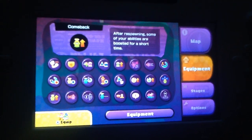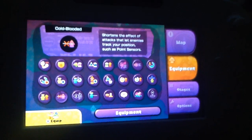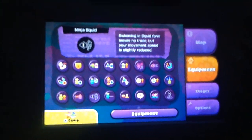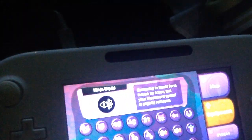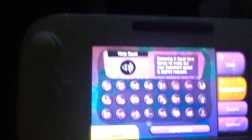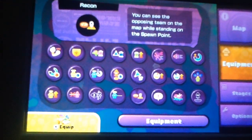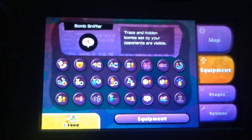Tenacity - your Special Gauge refills automatically if your team has fewer active players than the enemy. Comeback - after respawning, some of your abilities are boosted for a short time. Cold Blooded shortens the effect of attacks that let enemies track your position, such as Point Sensors, which haven't been introduced yet. Ninja Squid allows you to swim in your ink really fast without leaving splashes that let enemies see exactly where you're moving. And Recon lets you see the opposing team on the map while standing on your spawn point - but once you leave the spawn point, Recon is no longer useful. We also have Bomb Sniffer, which allows you to sense traps or bombs nearby set by your opponents.